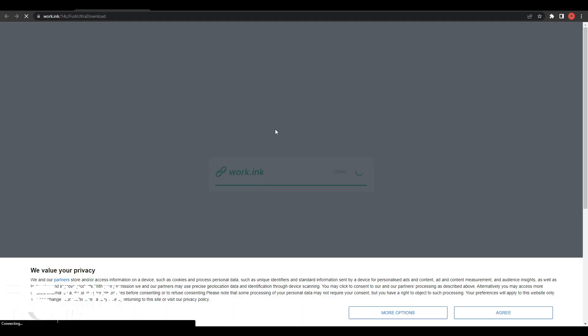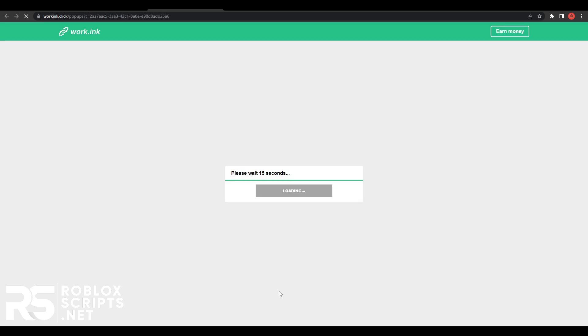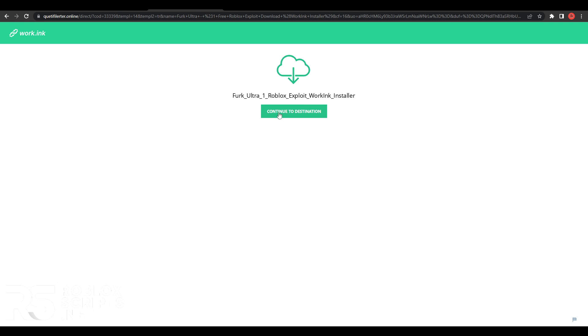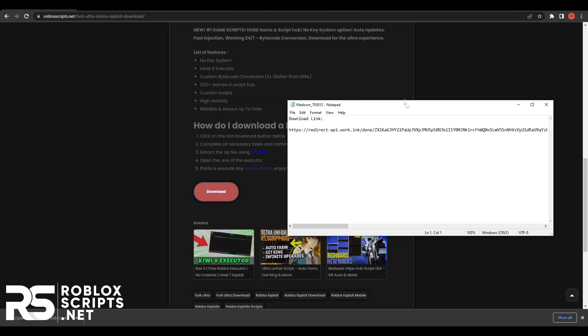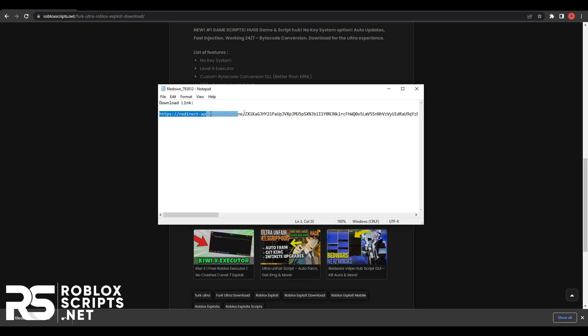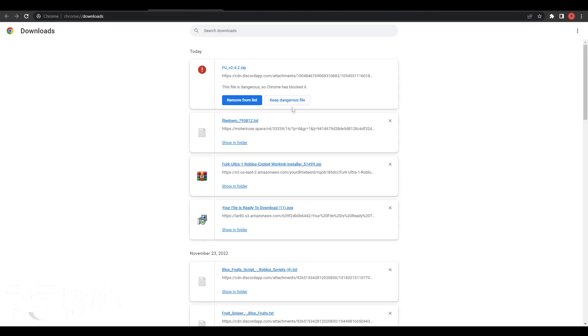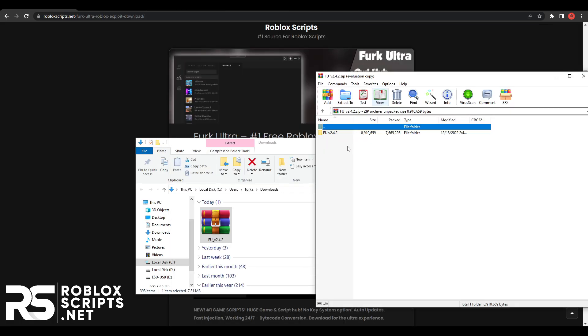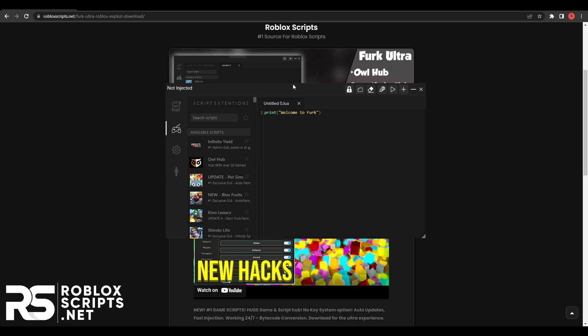The last step is allow notifications — click on that, hit allow, and exit out. It will send you to a new working page. Finish these simple steps, read articles the same way, and once they're all finished hit go to destination. Wait for the countdown, click the button to download the file, hit continue. The file installs — open the zip file, open install.exe, it will download a TXC file with a link inside. Copy the link, paste it into your browser, and install the file. Hit keep on the dangerous file warning — it's a false positive. Open the Furc Ultra zip file, extract it, open the folder, and open Furc Ultra. It will open with no key system, which is really cool.